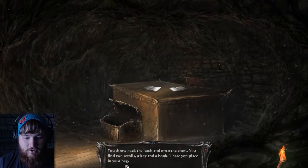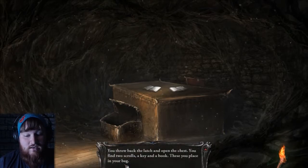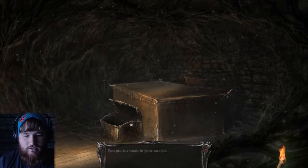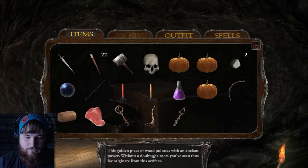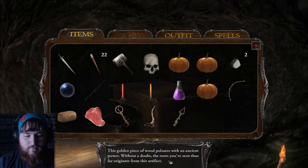Good lord, lots of things. You throw back the latch and open the chest. You find two scrolls, a key, and a book — these you place in your bag. I'm going to take these books too, just because I do like collecting all the books and things. So what's the golden thorn that we pulled down from the ceiling? This golden piece of wood pulsates with an ancient power. Without a doubt, the roots have been thus far originating from this artifact.